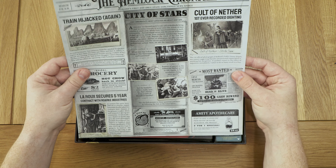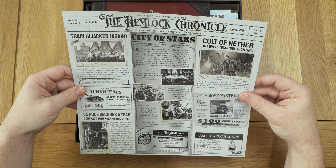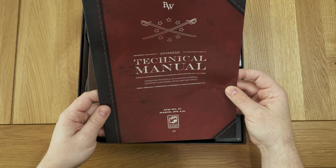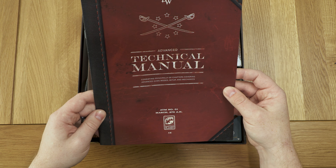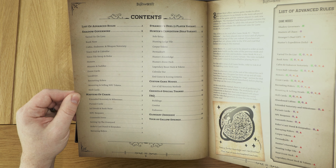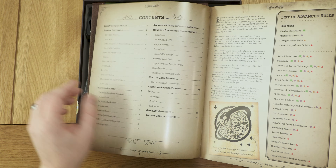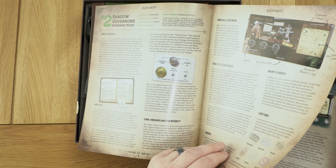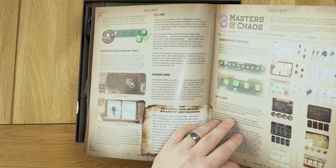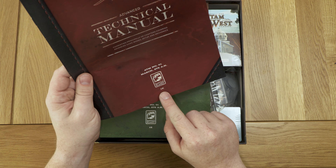They have a little old-timey newspaper thing — that's really sweet, I dig that. Then it looks like we have a technical manual consisting principally of chapters covering advanced game mode setups and mechanics. So this is like part two of a rulebook. It lists advanced rules: the Shadow Governor, Master of Chaos, Hunter's Expedition for the solo variant, Stranger's Duel for the two-player variant. It's the first edition.